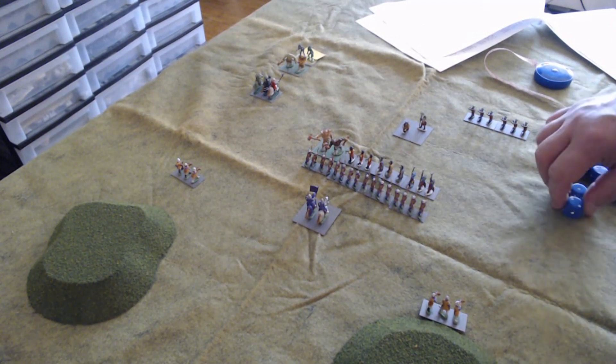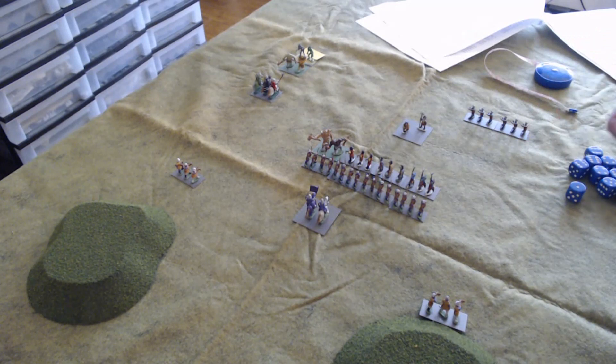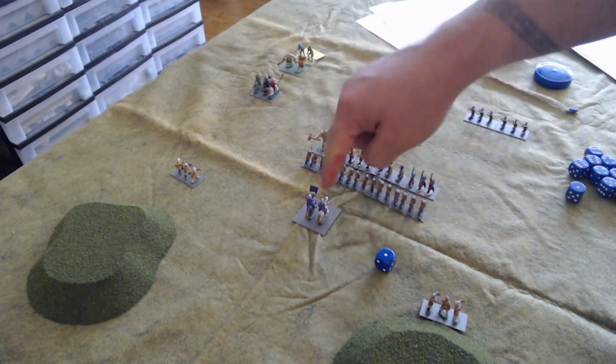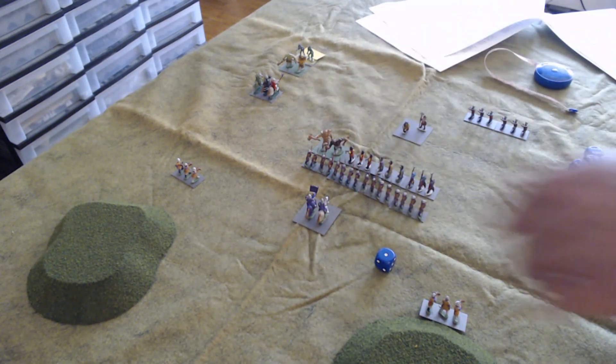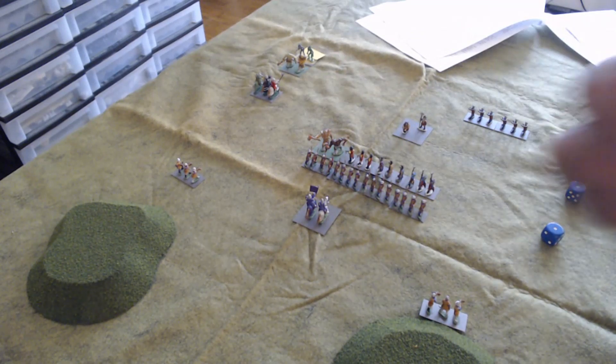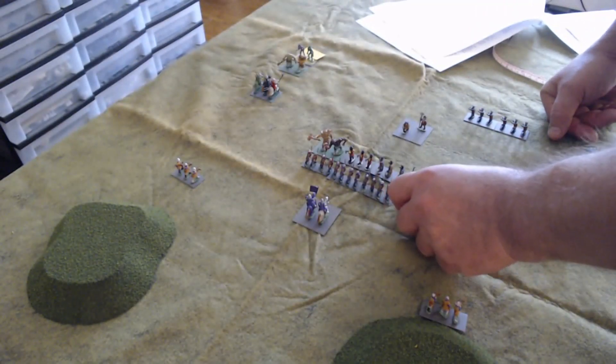Now the Pale's turn. They roll one command point plus one for the high priest, giving two. The high priest has a command range of eight centimeters. He can activate the heavy infantry in the front, and that is exactly what he's going to do. And now the long-promised big battle in the center comes to fruition.